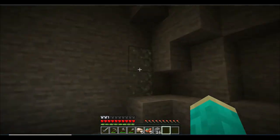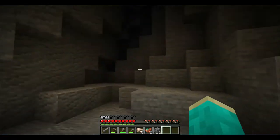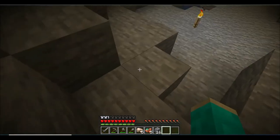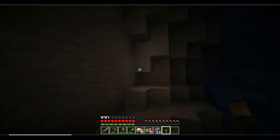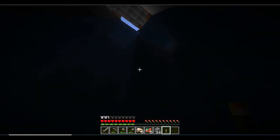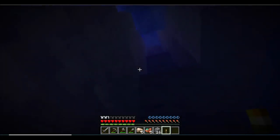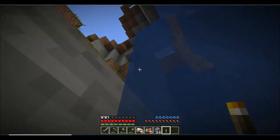Let's drop down here. Every time I see glow lichen - that glowing stuff over there - I always think 'dang, there's diamonds!' Nope, no diamonds. I find out it's always just the glow lichen. This cave looks like it dies at the end just there, so we're just gonna go right up here and get out.